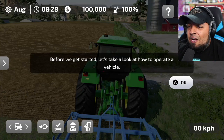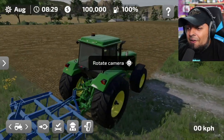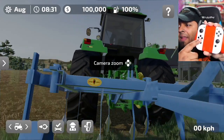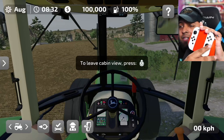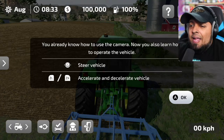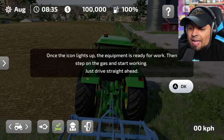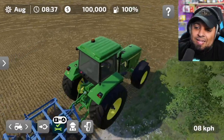Before we start, let's look at how to operate the vehicle. Press A to rotate the camera, and the D-pad controls camera zoom. Press the cabin button to enter the cab and change your point of view. Use the knob to steer, accelerate, and decelerate. To turn on equipment, press the equipment button and then A — and there we go, the equipment is on!